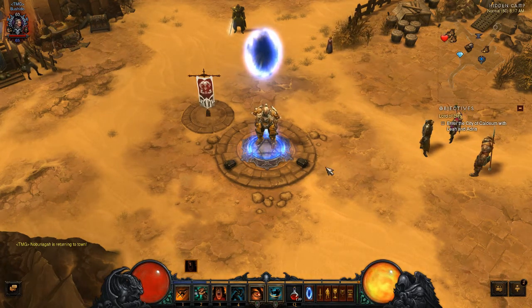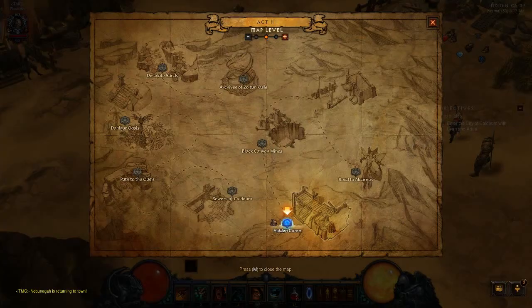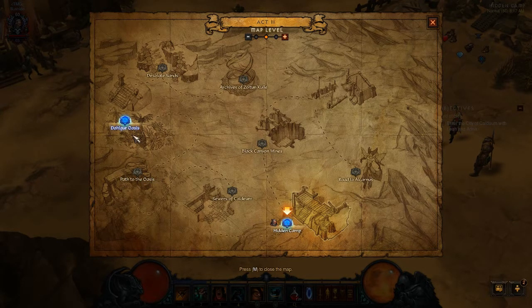But if you guys feel more comfortable doing one run over and over again — to reiterate — go to the Archives, do it all. Go to the Sewers, go to the Path Oasis, go backwards into the Ruined Cistern, do all that. Then go to the Dahlgur Oasis Waypoint, go top right, go to the Waterway, do all the Waterways, and then rinse and repeat.